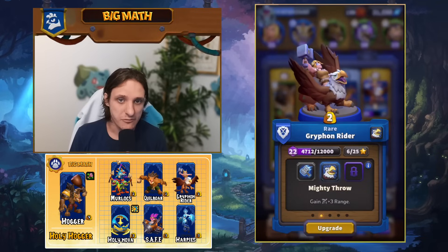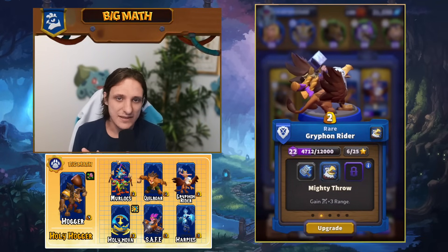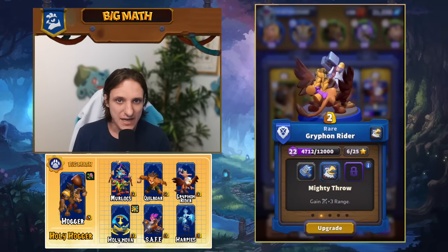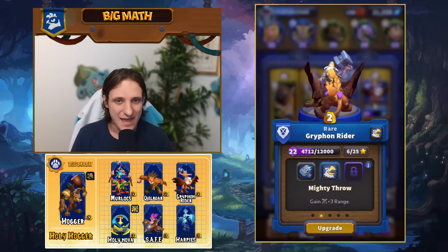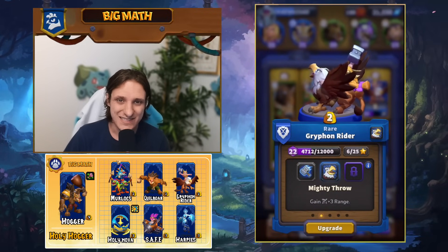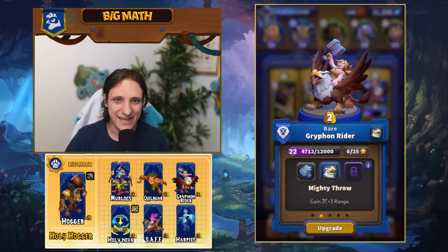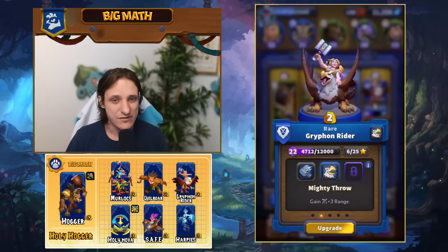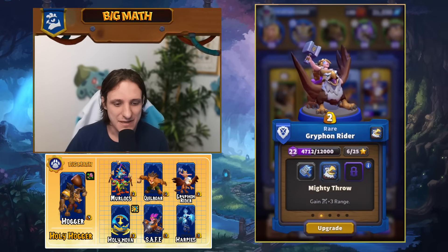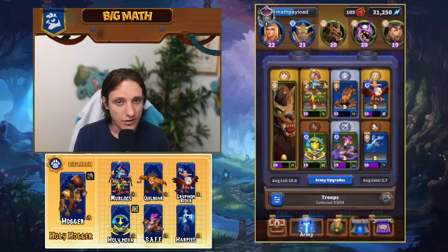We are going to play her with the Mighty Throw talent, which increases her range. This is extremely good because of the new Flame Dragon Turret — the Dragon Tower does AoE damage in a cone, dealing way more damage at the beginning than the end. With extra range, the Griffin Rider will stand at the very end of that flame and take barely any damage when attacking an enemy base. That's why Griffin Rider is so strong with the Mighty Throw talent.